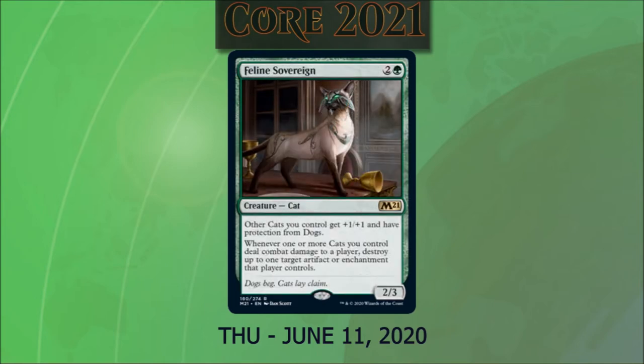Feline Sovereign costs two and a green. It's a 2/3 cat. Other cats we control get +1/+1 and have protection from dogs. Whenever one or more cats we control deal combat damage to a player, we destroy up to one target artifact or enchantment that player controls. Seeing all these cat creatures really makes me want to build a white-green Ajani deck — it just feels on theme.